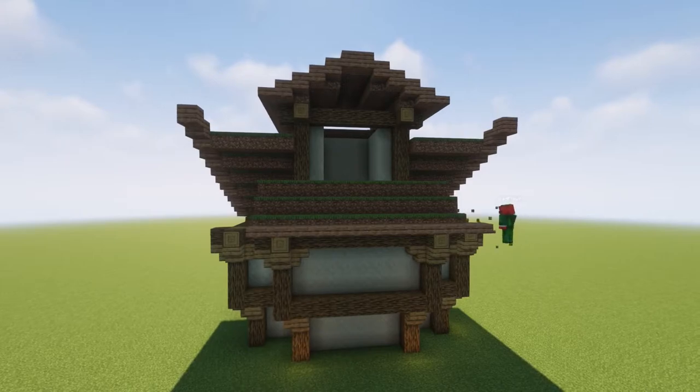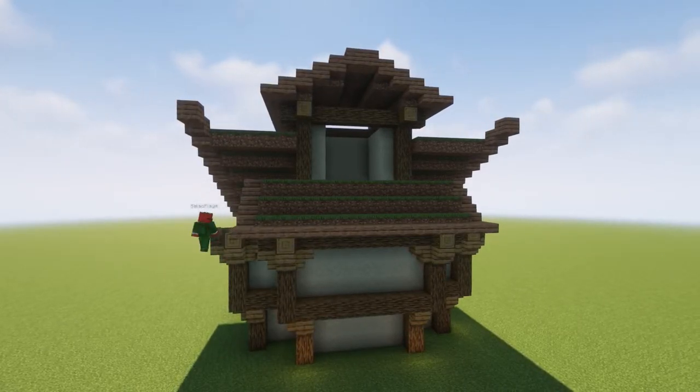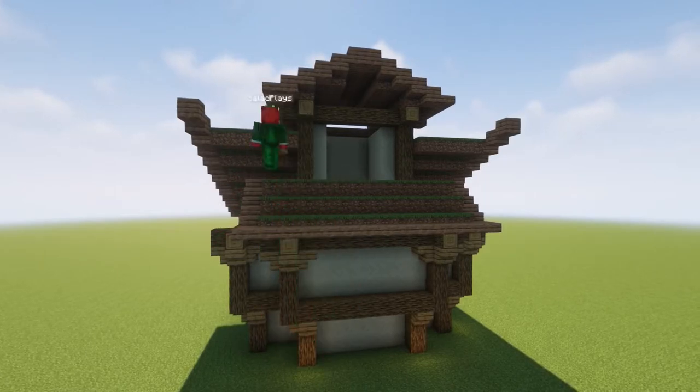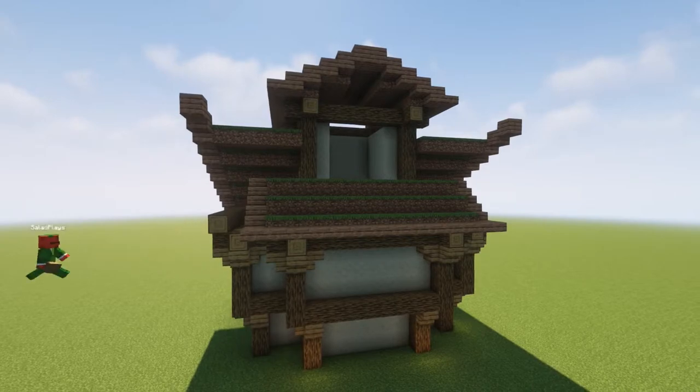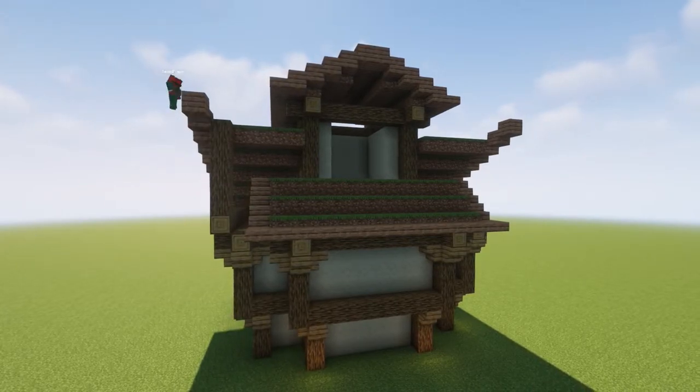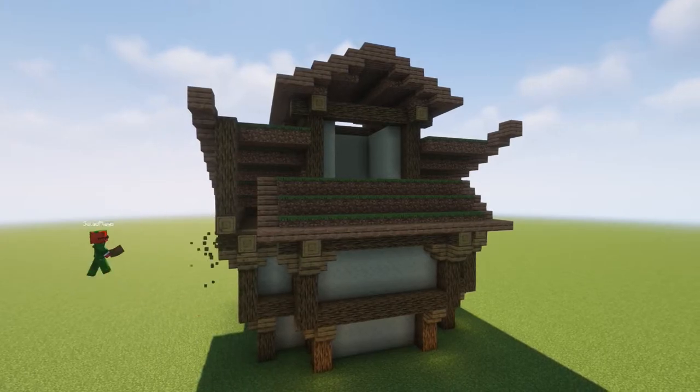One block back, one block up — just like a normal little tiny diagonal. So it's really easy to do, and then we're just going to frame it just like we've been doing with slabs in the front. However, we're going to use stairs, because when this steeper gradient happens, stairs are actually much better. Slabs won't be able to get you that same curve.